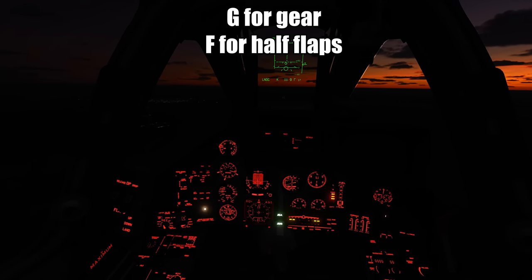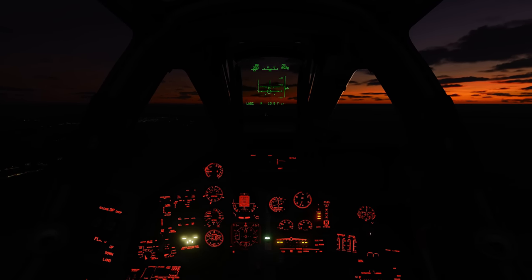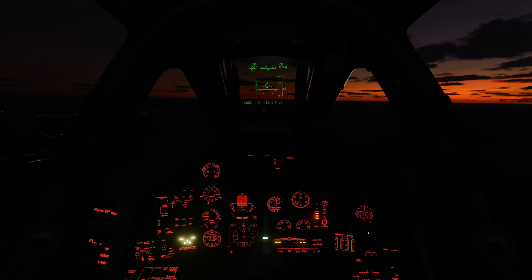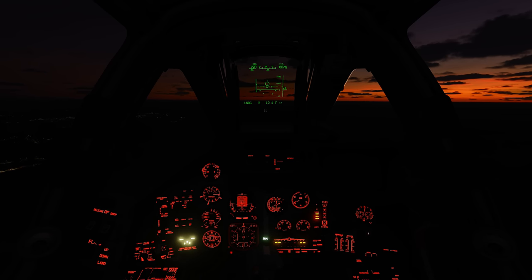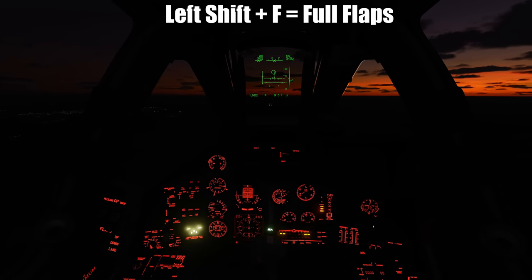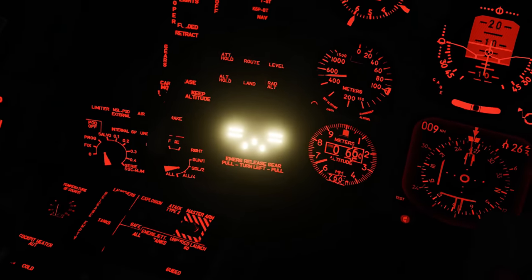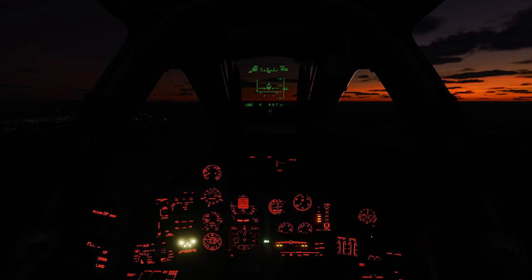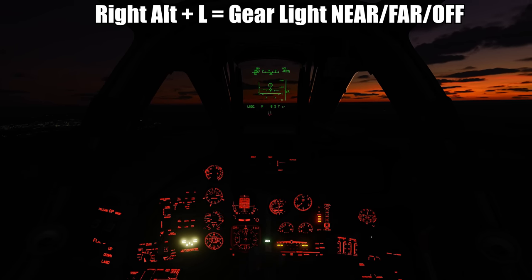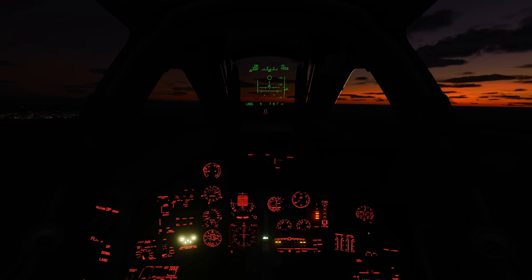First gear, since we're below 400 kph, and the first notch of flaps with F. Since we're at 300 kph slowing down, we can probably dip the nose down now to get the speed to match. I'm going to throttle up since we're a little below what it wants us to do. I'm going to drop the last notch of flaps here since we're close enough. You're going to need to push the stick forward to keep it from ballooning. Confirm that we have three green for gear and both flaps are set. Next, we also want to turn on our landing lights — Right Alt and L. If you hit that twice it does landing lights far; once is for near, twice is for far, and three times is for off.